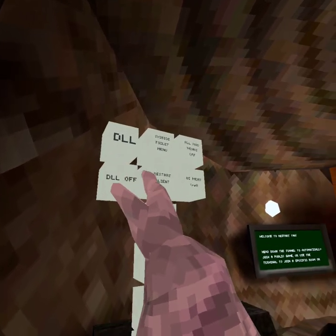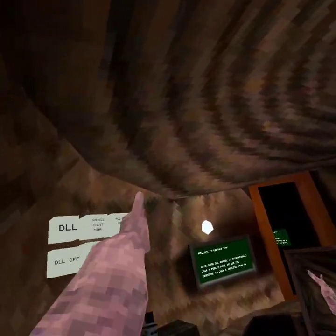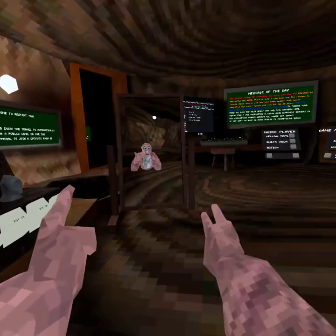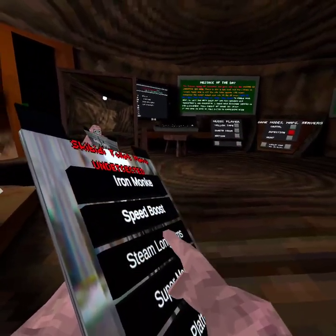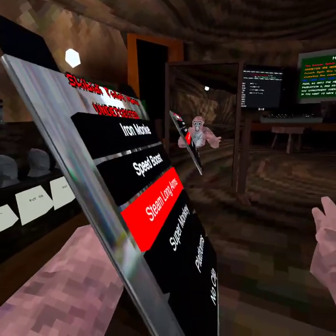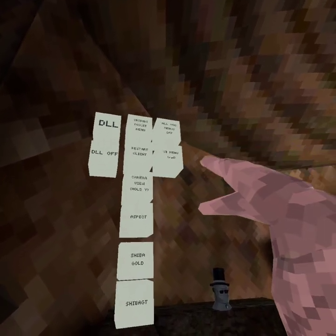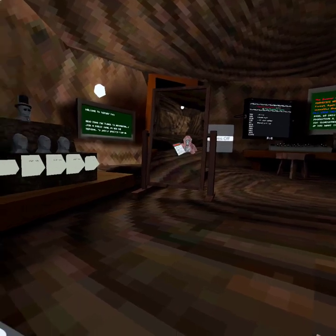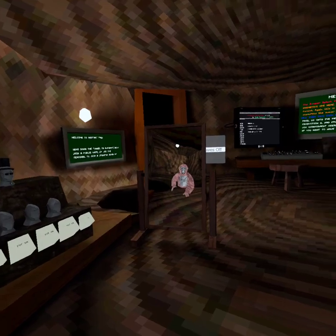You can see all the stuff you have. There's the Skibidi Toilet menu — it's not letting me open it though. But this has all the same other stuff. All the mod menus are basically the same.